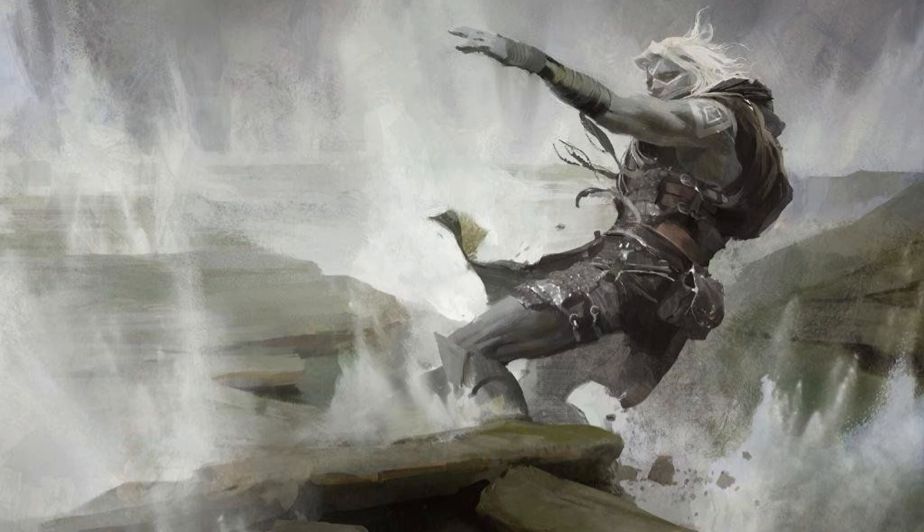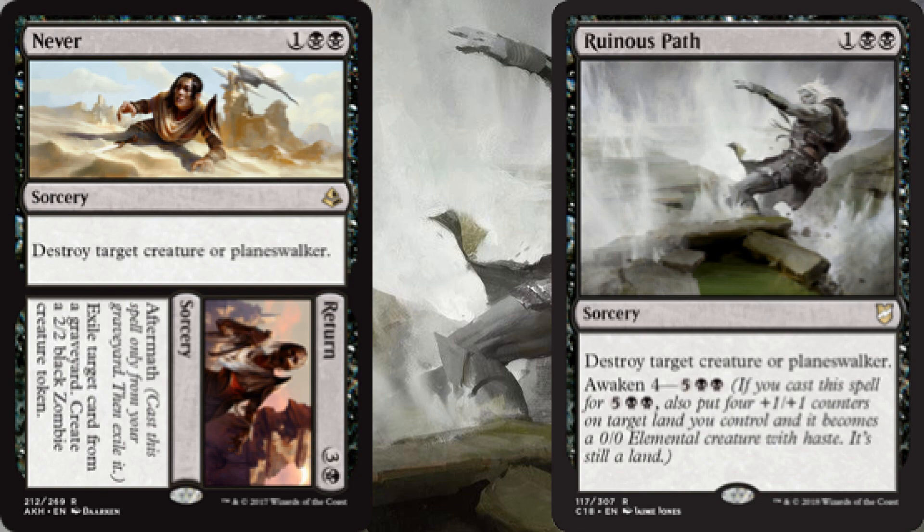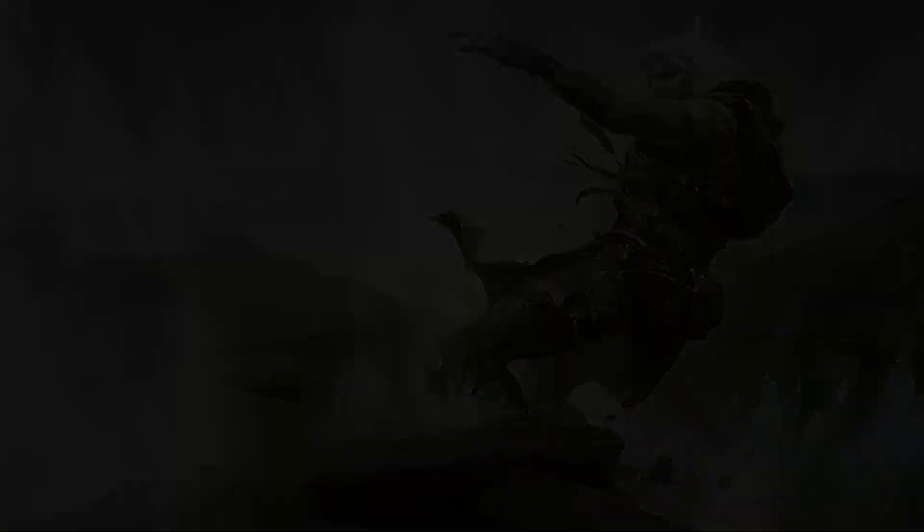As for removal in our sorceries, we have Never // Return and Ruinous Path for spot removal. We also have Connive // Concoct — a split card from Guilds of Ravnica. The Connive side lets us gain control of a creature with power two or less. The Concoct side lets us surveil three and then return a creature card from our graveyard to the battlefield, giving us some top deck manipulation plus reanimation.